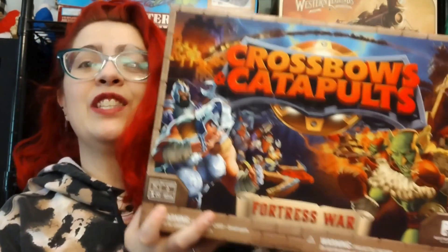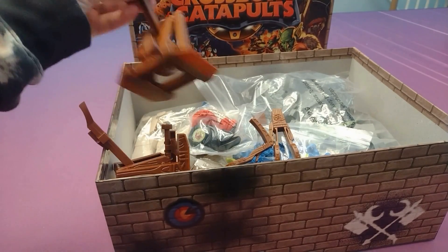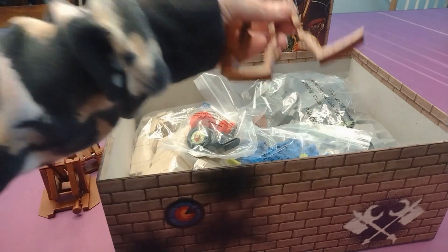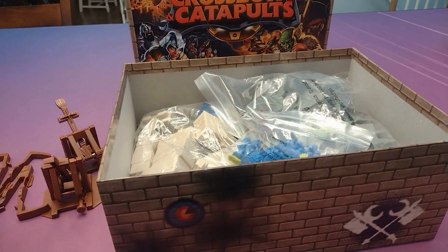So let's check out what's inside this very large box. So we've got some of our actual catapults here it looks like. A bunch of different pieces to put them together it looks like, and we've got some things to shoot out of them probably.